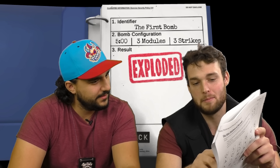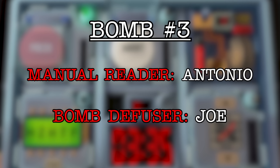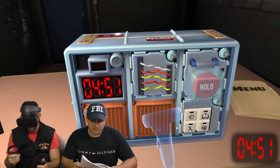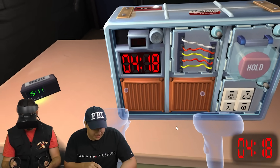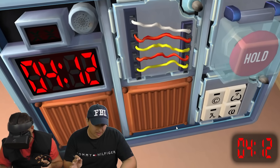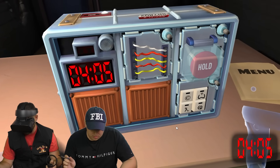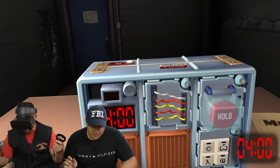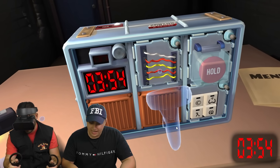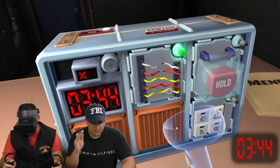It says if there's more than one battery on the bomb and the button says detonate, press and immediately release. You didn't say that. I didn't have the instructions. Let's go — wires. Is the last wire yellow? Yep. Are there no red wires? There's two. I'm looking at four wires. We got to go to five. Is the last wire black? Nope. Two red wires. No black wires. Cut the second wire. I accidentally cut the first — from the top. Got it. Beautiful.